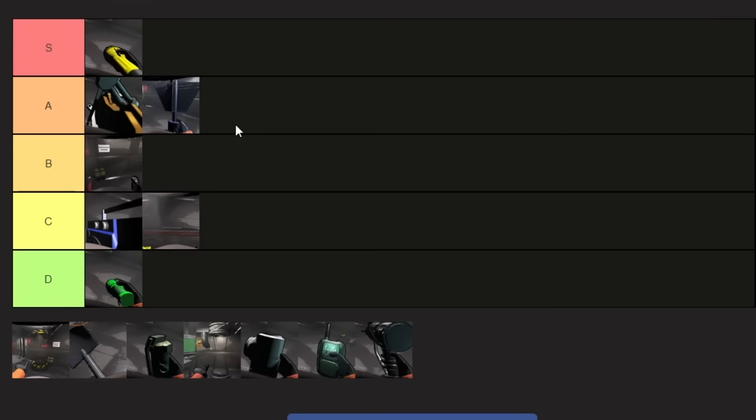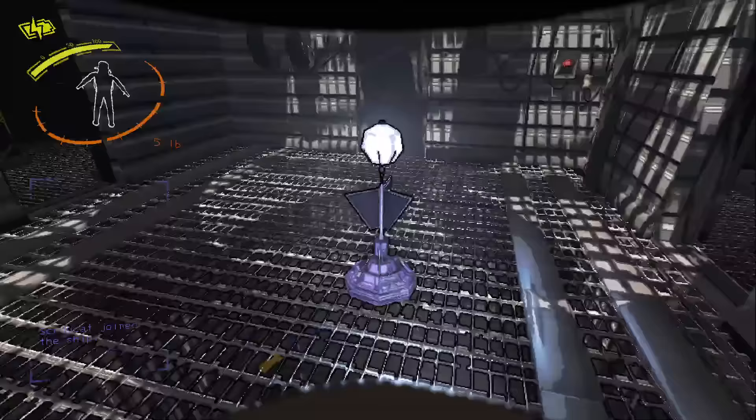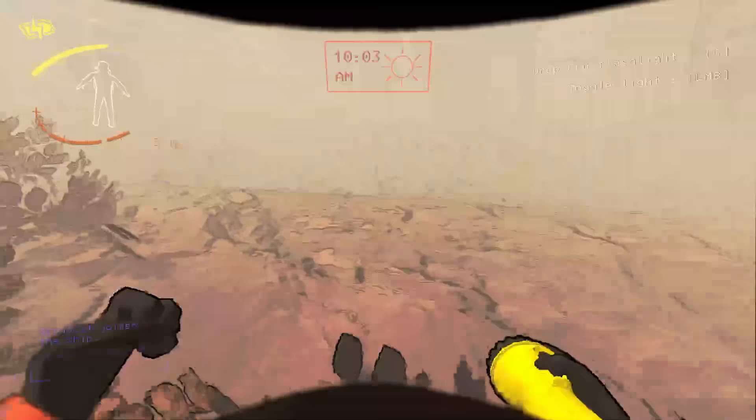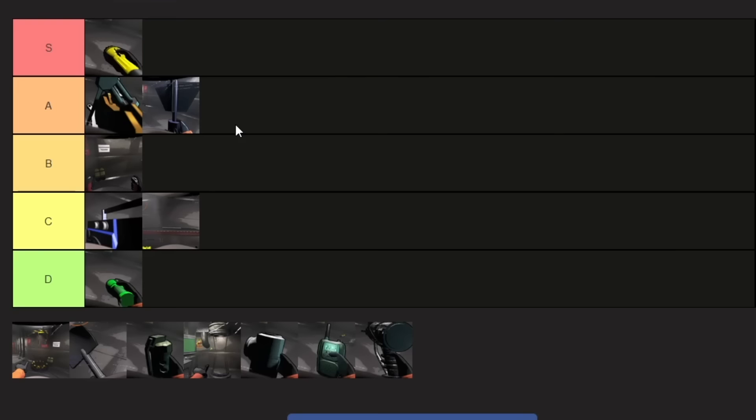Another thing I seldom see talked about is the radar booster, which is actually really, really useful. It acts as both a beacon and a separate camera. If you bring it into a bunker, you can ping a sound to it from the ship, and it'll act as a sound beacon for anything attracted to noise — or to lead a lost teammate back to the entrance. This is super useful especially if teammates are dead but someone's on the ship without a walkie-talkie.